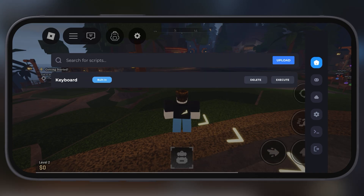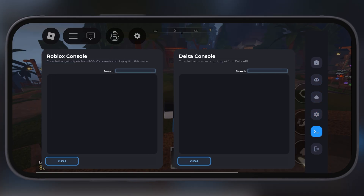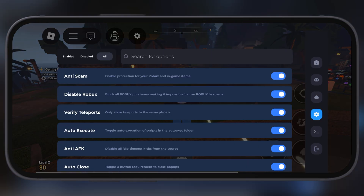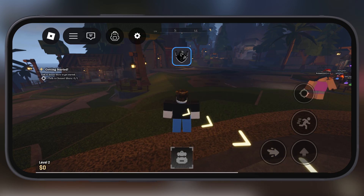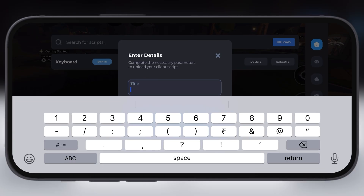By using this keybypass.net website, you can bypass the key for any script — scripts which have a key system of linkvertise, loot labs, rekonise, workink, boostink, sub2unlock, and much more. If any script has another key system, it will not bypass right now; our team is working on it, so you will be able to bypass the whole system with ease.